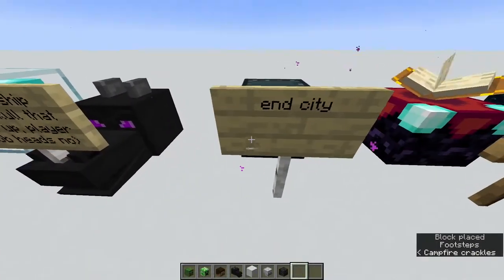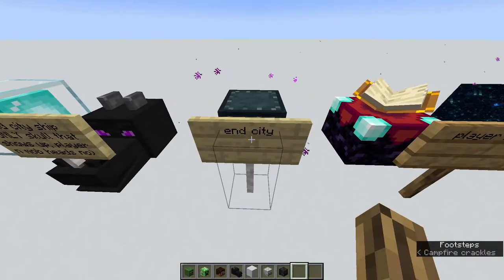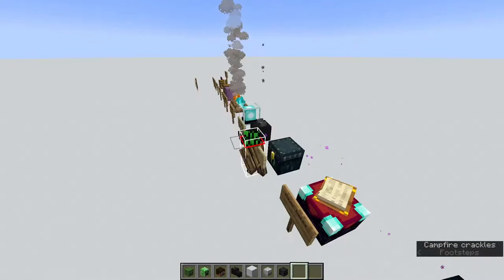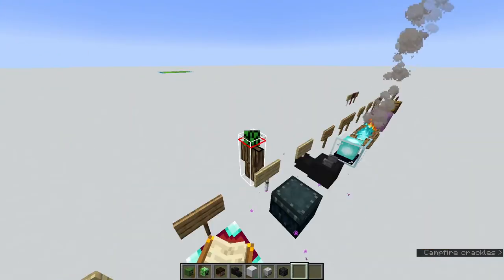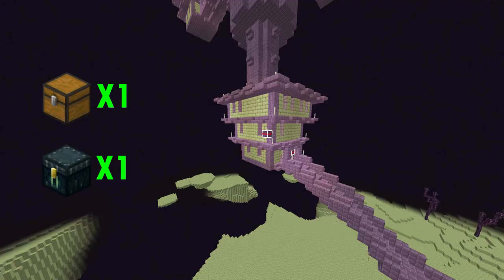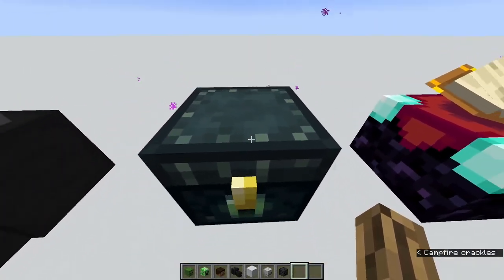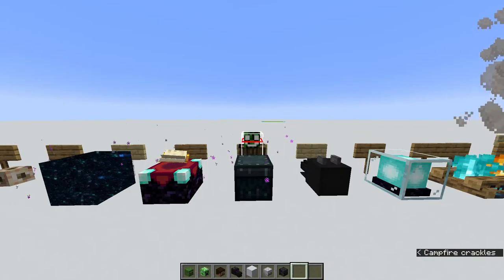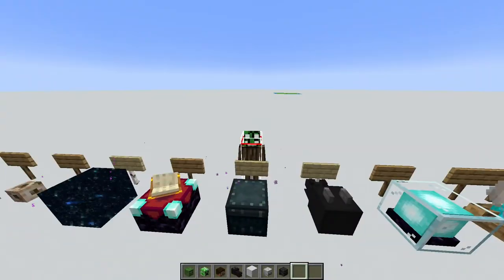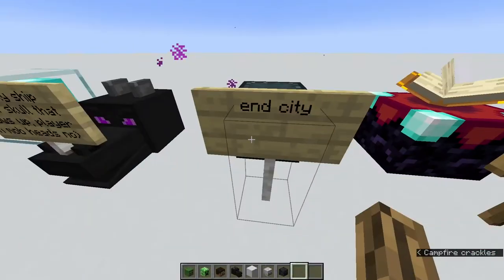Ender chests only generate in end cities, so alongside regular chests, you can pie-chart for ender chests. End cities have three loot areas: a tall tower with two chests, an ender chest next to a regular chest, and the end ship. Ender chests spawn less frequently, so you probably just want to pie-chart for a regular chest instead. But if an ender chest shows up in the end, that means you have an end city.